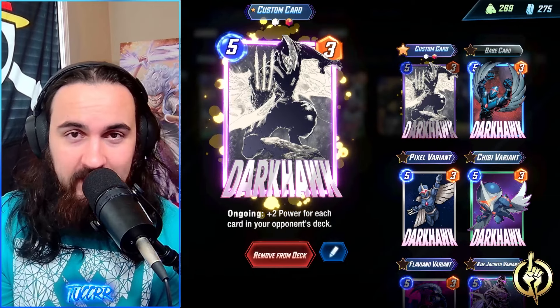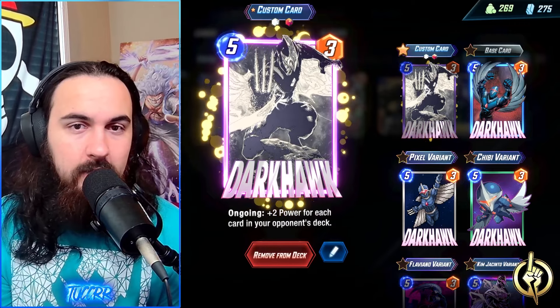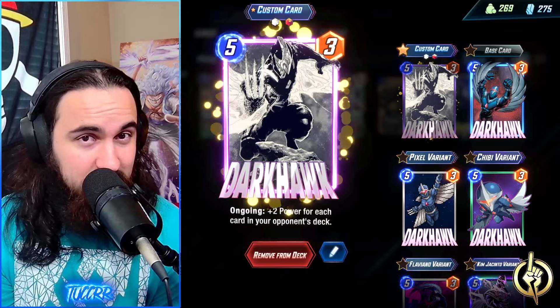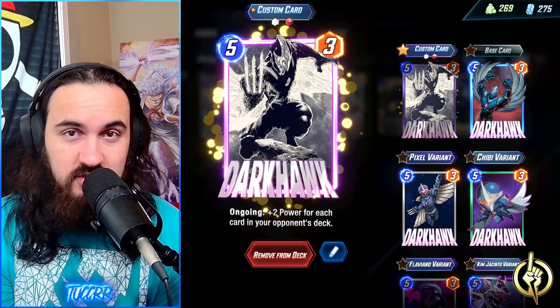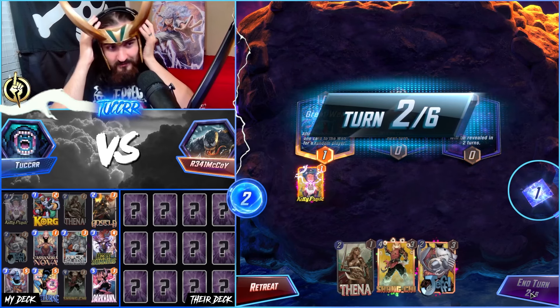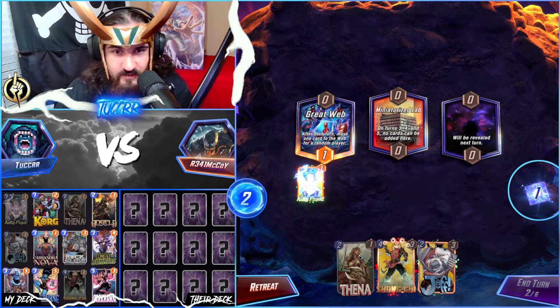Also, if you don't have Nocturne or Copycat, maybe do a Mystique for the Darkhawk, because Darkhawk is an ongoing plus two power for each card in your opponent's deck. You have Rocks, you have some Cassandra value. You could also even use Black Widow in this list to help with your Darkhawk stuff instead of Mystique, because there's only one ongoing card in this list, so Mystique will only get value from one. But that's the general summary of the cards in this list — there's not really a substitute for Darkhawk, so I apologize in advance for that.